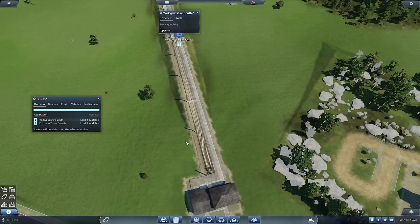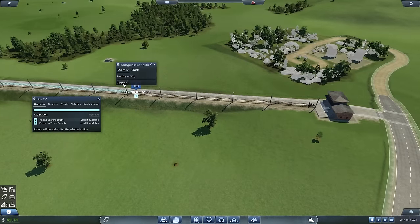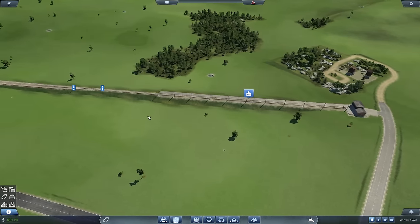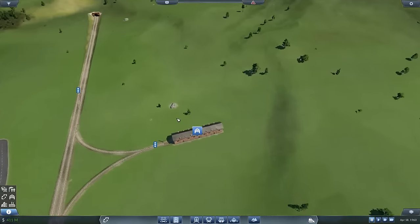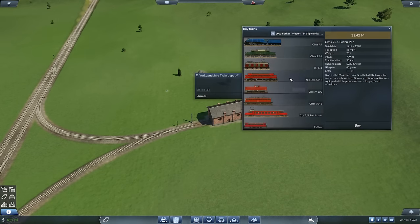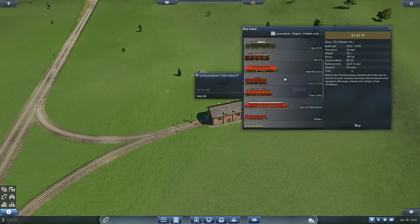I extended these platforms to 240s I think. We can get a decent amount of trucks on there and we can always extend them. What are we going to buy? We've got some new stuff. There's an electric one — what is this? It's a diesel hydroxy, 56 miles an hour, massive pulling power. There's a nice diesel loco doing 75 miles an hour as well, which means I still could have put standard tracks in.